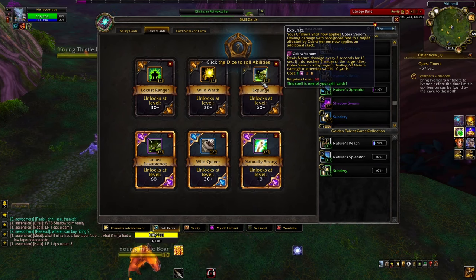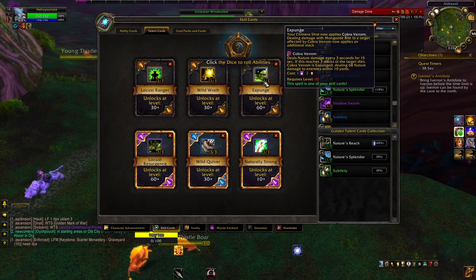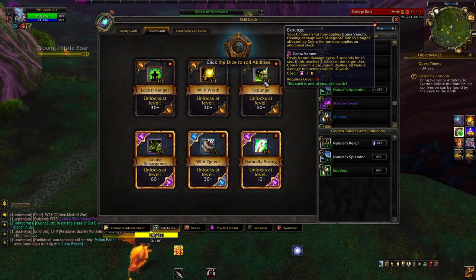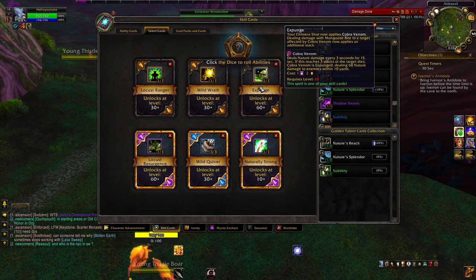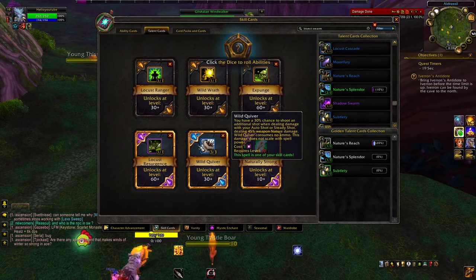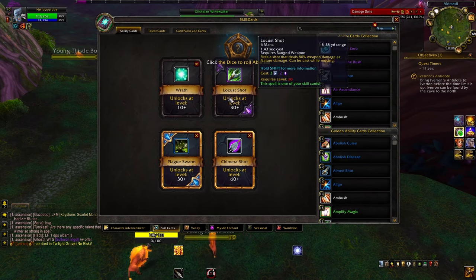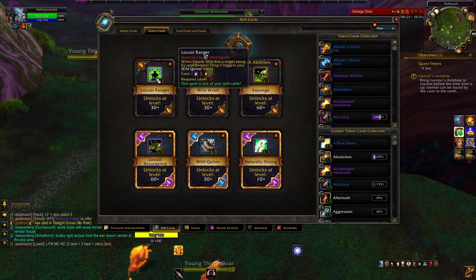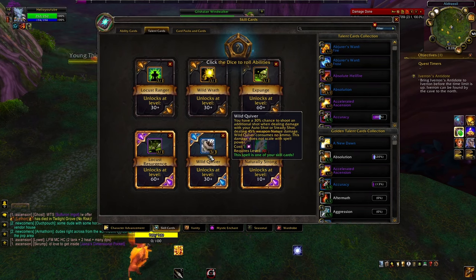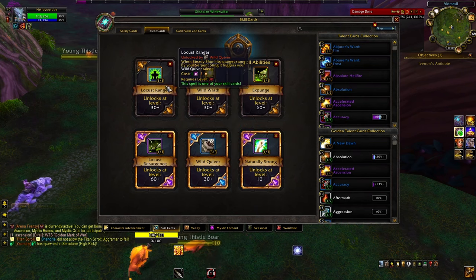The thing I replaced was Expunge, which deals nature damage every three seconds. Every time I shoot Chimera Shot I gain a stack — being able to spam Chimera Shot gets me up to three stacks. At three stacks, the Cobra Venom is expunged, dealing 68 damage to enemies within 10 yards and to the actual target as well. I built something similar last season and it did a lot of damage. There's also the Locust Ranger wild quiver talent — every time I shoot Steady Shot and hit a target stung by my Serpent Sting, it will trigger Wild Quiver, which is yet another ability that deals nature damage, doesn't consume ammo, and just happens when I'm doing my normal thing.